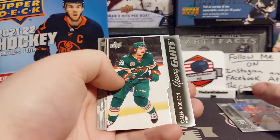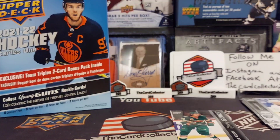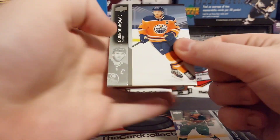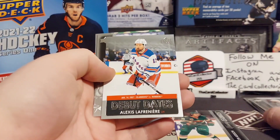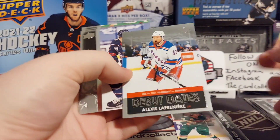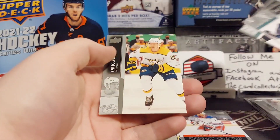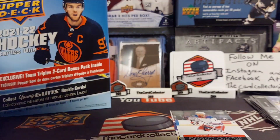We've got Calen Addison, Everly Bowler, McDavid, Landiskog debut dates number 13 — not a bad start for the three boxes.